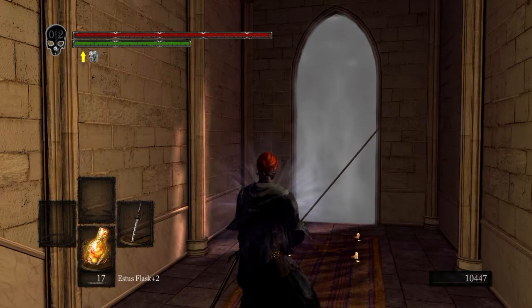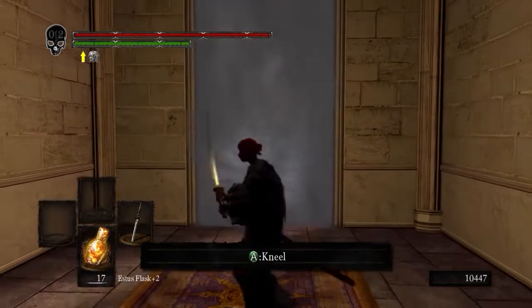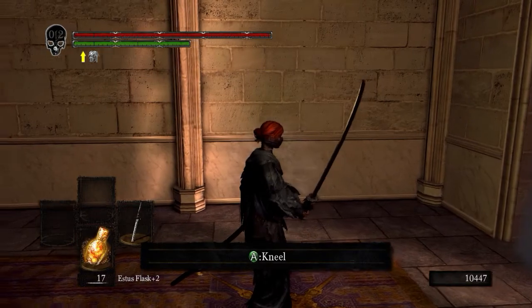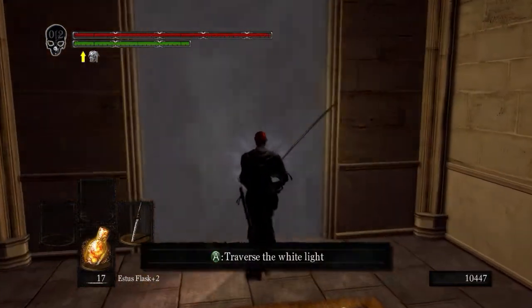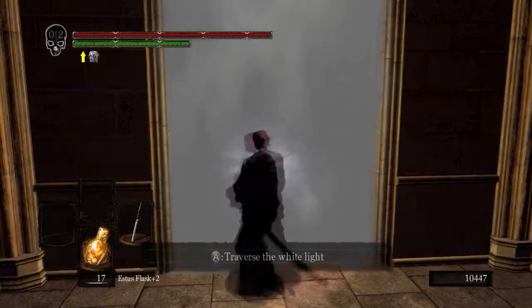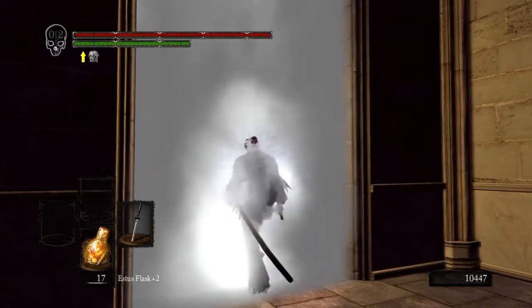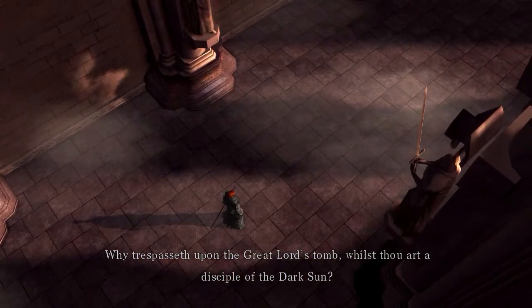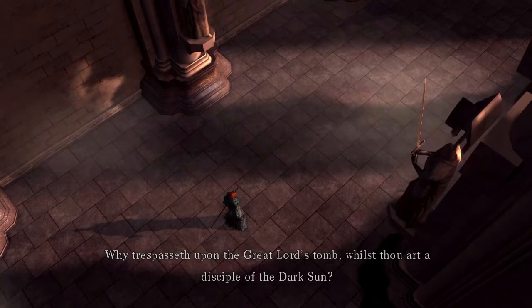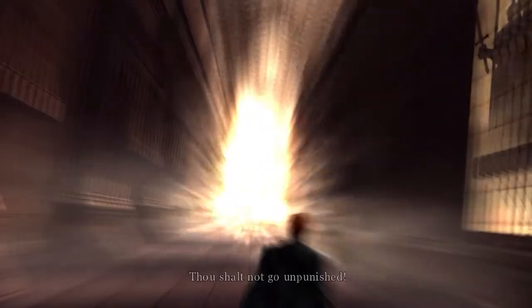If you kill Gwyndolin, or even just step foot in here, he will always be mad at you. I don't remember if you can forgive yourself at the church. You can join the Dark Moon covenant here, which is generally considered to be one of the more ruthless PvP covenants — you can invade anybody at a lower level. Also, Anor Londo turns dark and you can be invaded any time you're here in human form even if the boss is already killed. It's considered blasphemy or something. Gwyndolin speaks: 'What foolishness — why trespasseth upon the great lord's tomb whilst thou art a disciple of the dark sun? Mark the words of mine self, Gwyndolin — thou shalt not go away.'